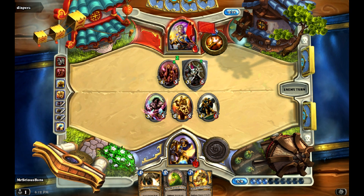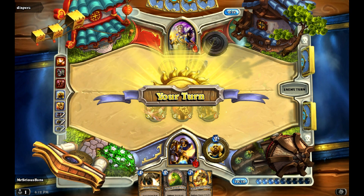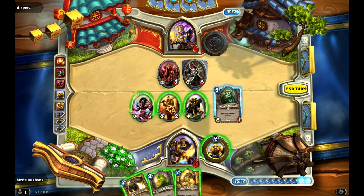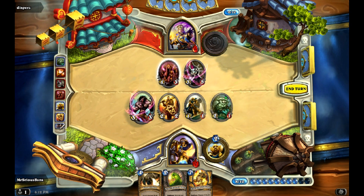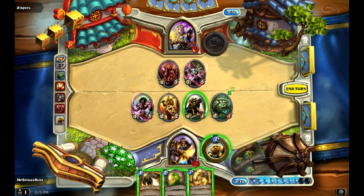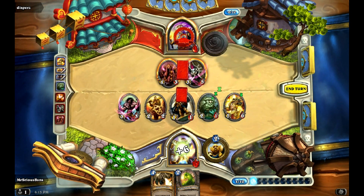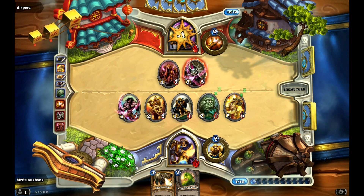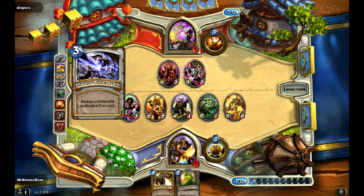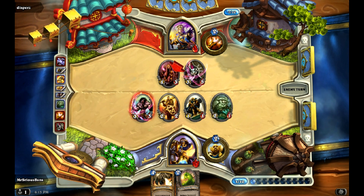Taz'dingo! Now we're a little bit behind, so let's see what we get. 3, 4, 5, 6 mana — so we are just going to pack in. Then we will play Guardian of Kings and swing in. If he Holy Novas, he can't Mind Control. Shadow of Death — okay, so now he could Holy Nova. That would be a great play right now.